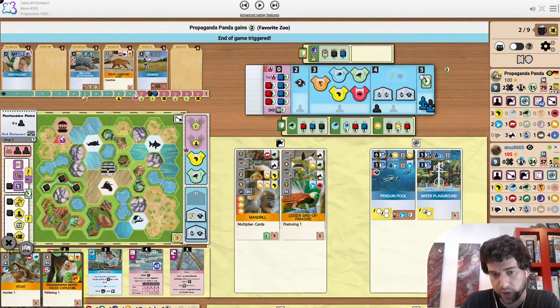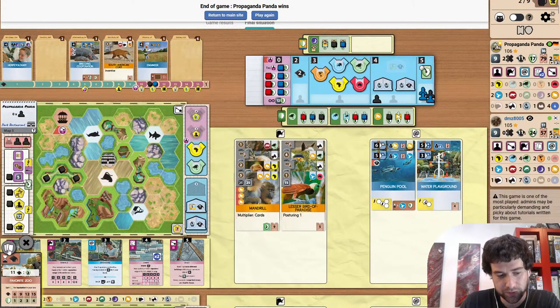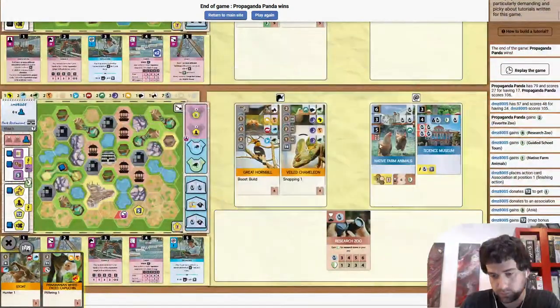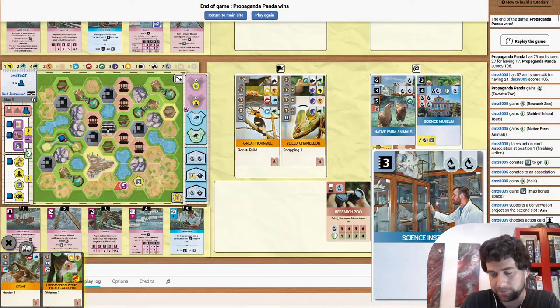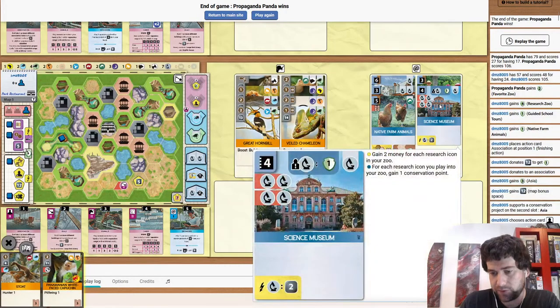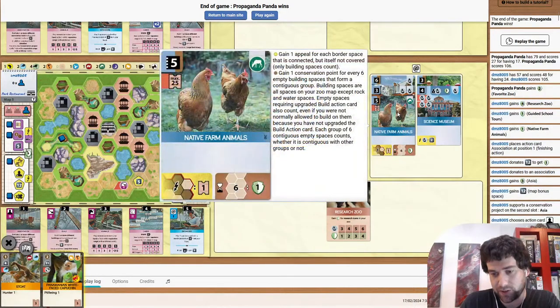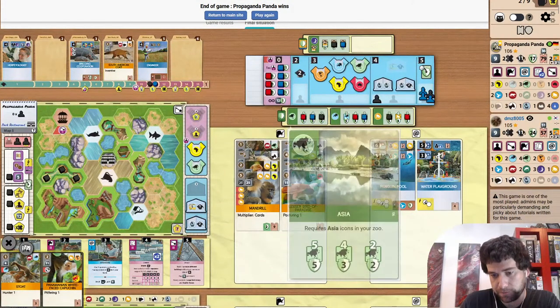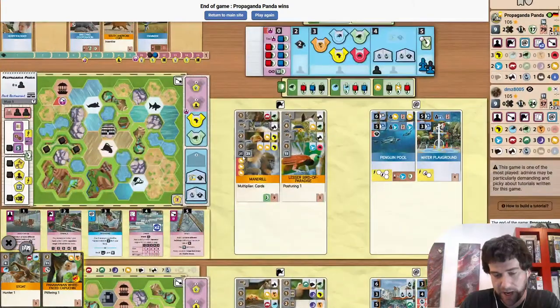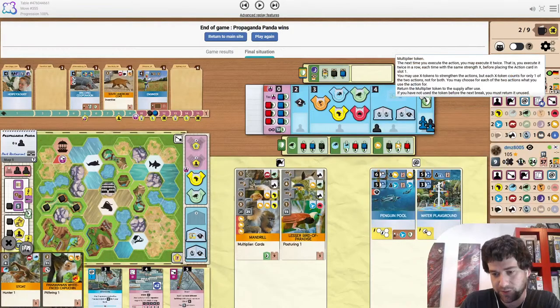The opponent having research zoo and then getting into... I thought science institute was very sus. Having science museum helped them a lot. That native farm animals move halfway through the game was game-changing — I thought they were behind until that, it sort of put them ahead. The main thing that the opponent didn't have was a big project to finish on. And the Mandrill from the beginning of the game helped out immensely, although didn't actually get to use the multiplier on cards.